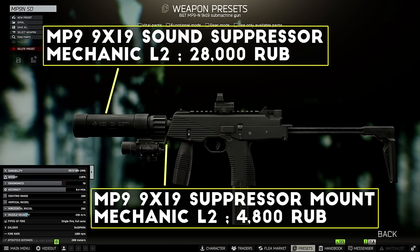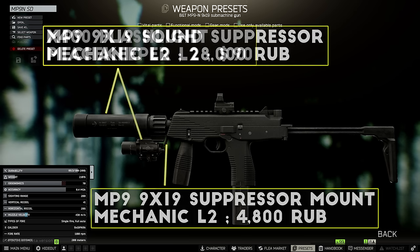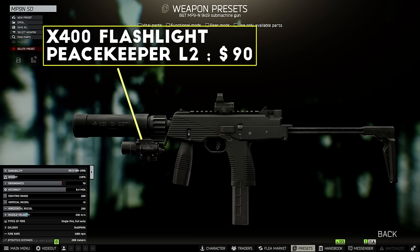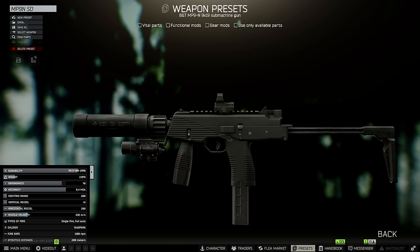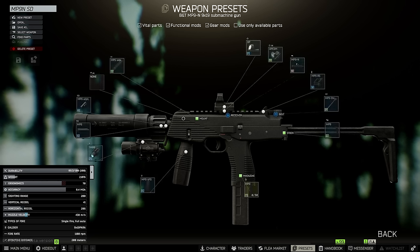First you add the MP9 suppressor adapter and the MP9 suppressor which costs about 30,000 total from Mechanic. After this you can add an X400 or a Balder Pro flashlight onto the bottom rail or the side rail if you prefer. All that's really left is a sight — I personally like the Delta Point reflex sight for little SMGs like this, but you can use any red dot that you prefer. For a regular MP9 build you also need to add a foregrip, and I would just go for the RK foregrip from Skier. The MP9N shreds in close quarters even with the basic PST ammo, and if you can get your hands on some AP 6.3 it works even better, destroying most armor very quickly with that high fire rate.